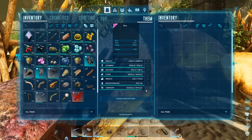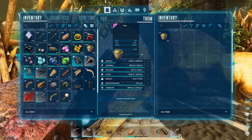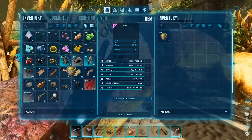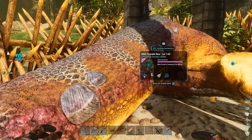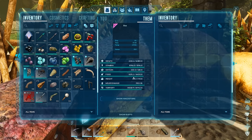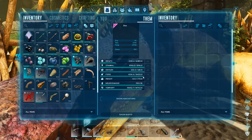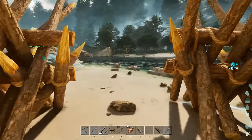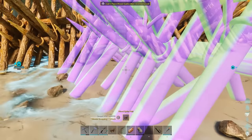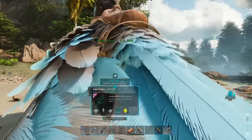Torpor's going down a bit. You can give them a bit of narcotics if it needs it. I'm going to starve-tame it a bit to make sure I've got enough good food, so it eats it all at once instead of going onto raw meat. Then it'll have better taming efficiency, more levels, and it'll tame faster. I'll just wait for it to get hungry more, then go up the spike walls and close the opening up again as they will walk in.